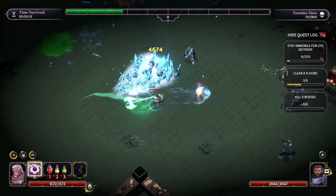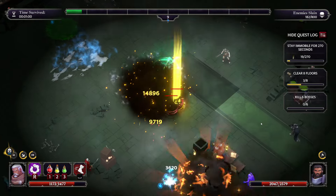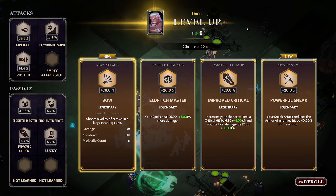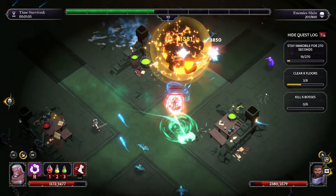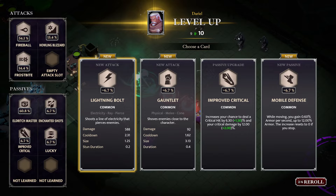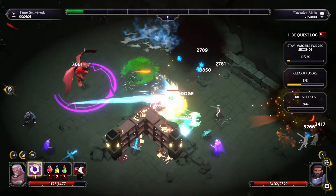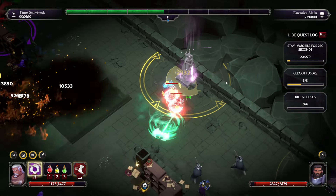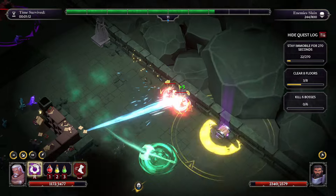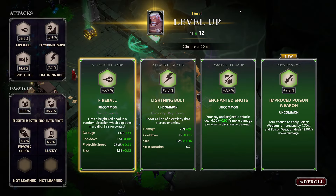Frostbite's another spell I can lock that in. We get a chest there with the improved chance - a lot of upgrades. Eldritch master applies to everything here. Improved critical is okay. Chained shots is pretty good. Lightning bolt is the last spell and now all of my attacks are locked in. You can pop smoke screen for a bit of extra crit chance to nuke the elite down.